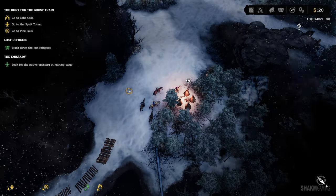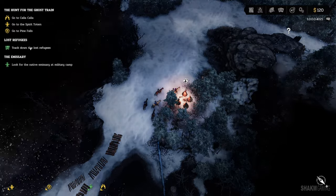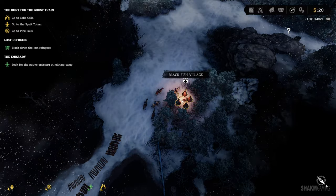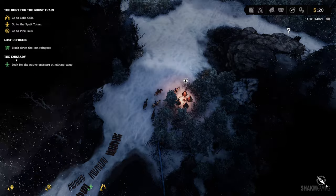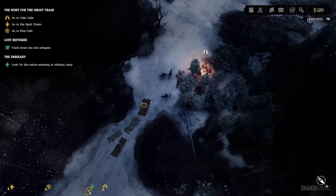Welcome everybody back to Hard West 2, episode 5 I think it is. So we took a new quest the previous episode from the Blackfish village here — the emissary. Look for the native emissary at a military camp. Let's get to it.